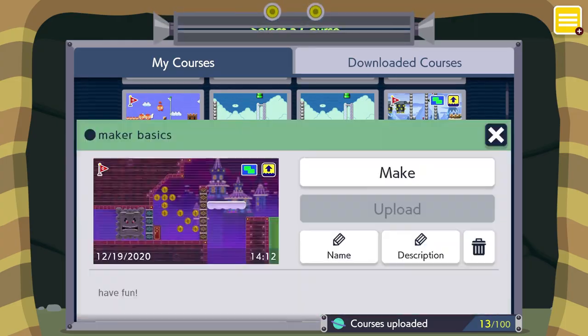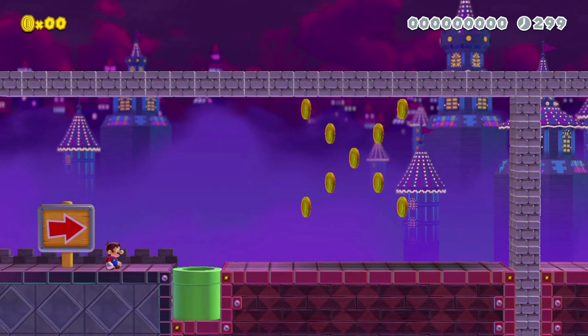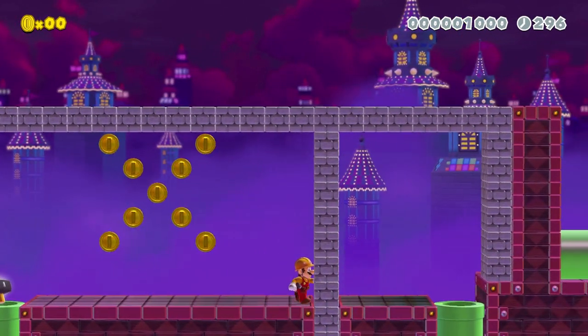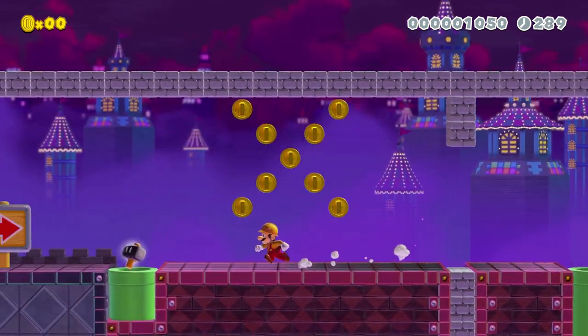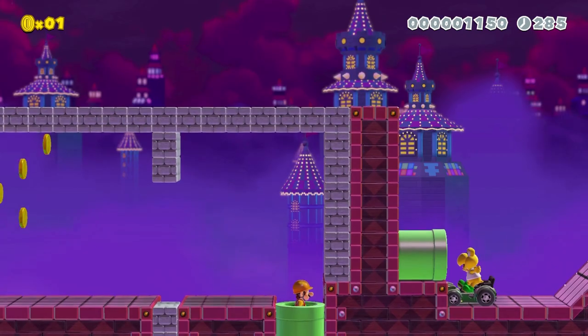I've made a level for the builder ability. The Maker Basics is what I call this one. He can swing a hammer — that's crazy!